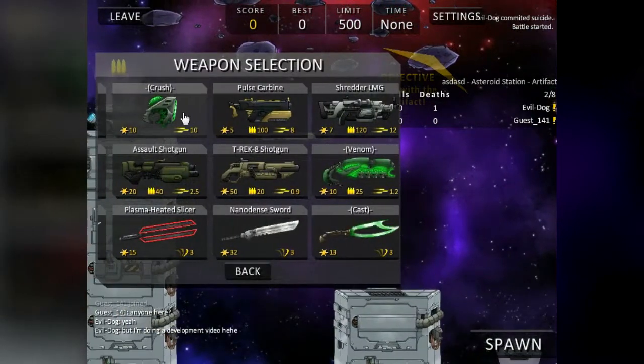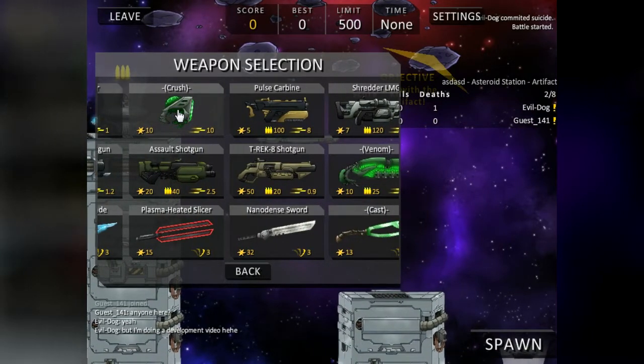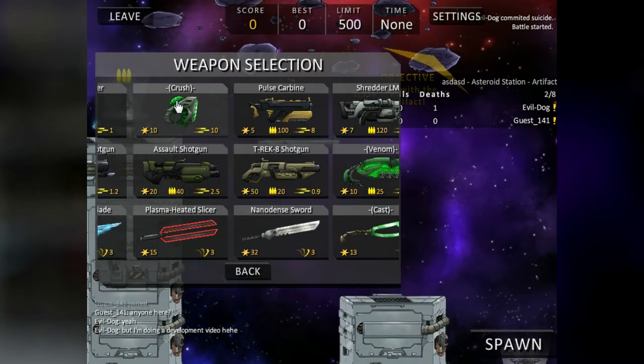We have the Crush Gun. This one is a special gun — you aim it at your target, and if you lock on long enough, it's gonna just instantly kill them from the pressure. It's like a pressure gun.